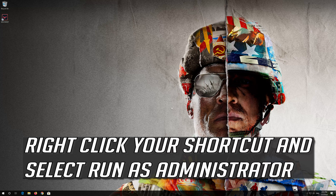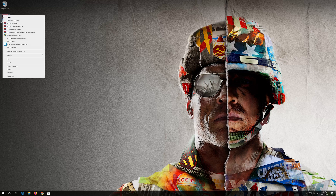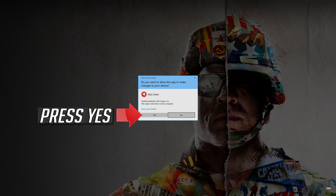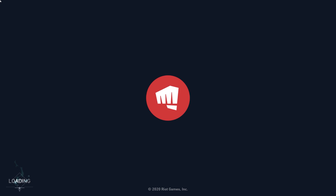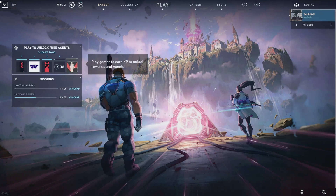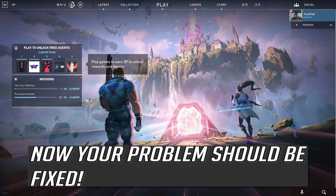Right-click your shortcut and select Run as Administrator. Press Yes. Now your problem should be fixed.